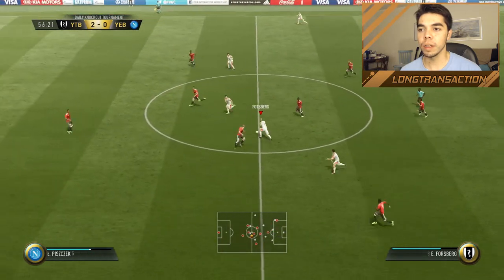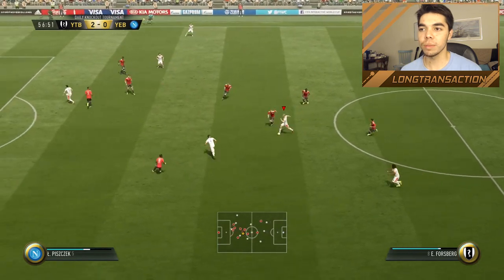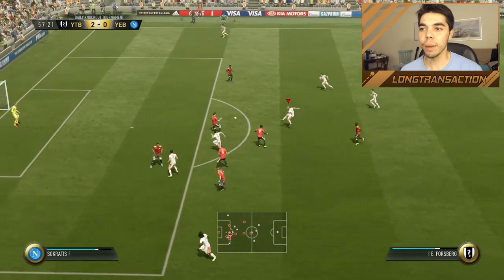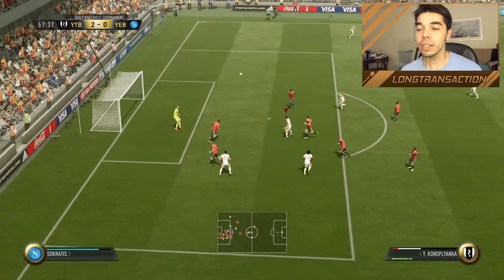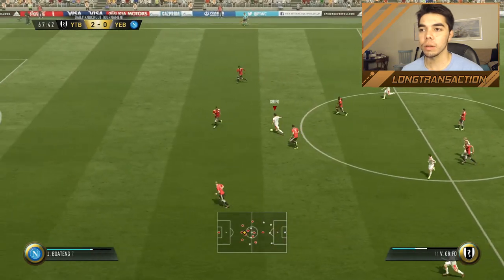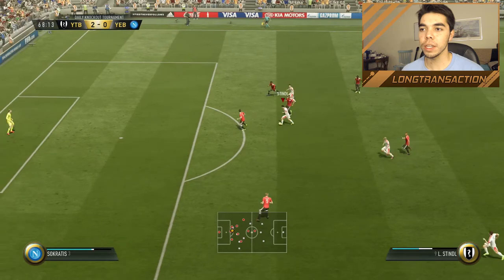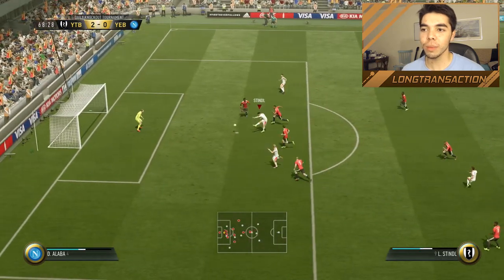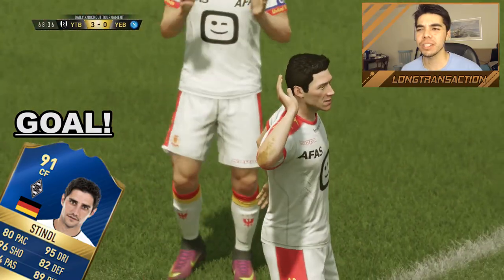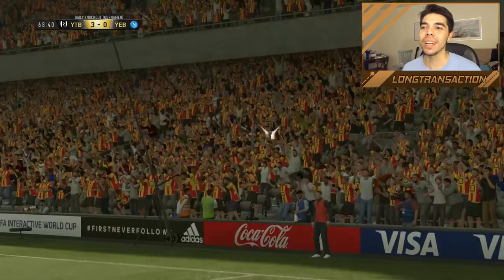Here's Forsberg — gets by one, he's so shifty. Still Forsberg — turns his man — oh my goodness gracious, how did that not go in? Griffo the Italian mug — play it for Stindl — Stindl gets by everyone and scores a hat trick, boys! Is that the third hat trick in a row? I think it's just the second. But Stindl is taking over the goal lead from Forsberg with just incredible performances when it matters.